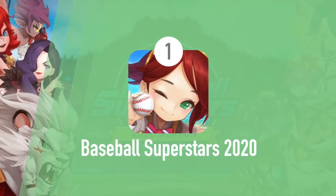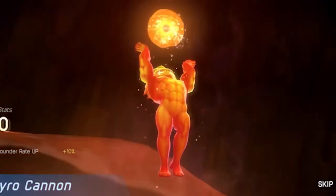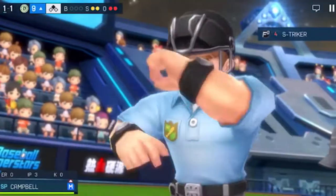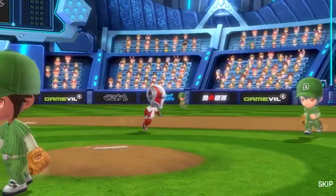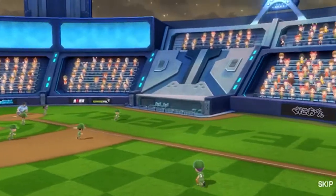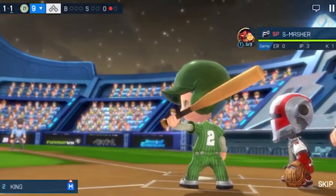And finally at number one, Baseball Superstars 2020. This looks like a super mega baseball — it's actually really cool. You can customize your team name, logo, jerseys, and helmets. You even get to add patterns and colors. It's a really good looking arcade baseball game with typical baseball gameplay and you also get crazy power-ups.